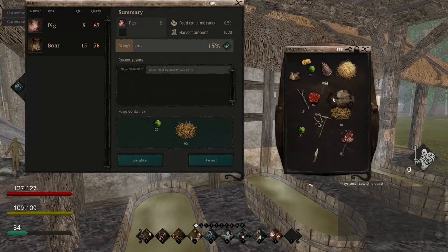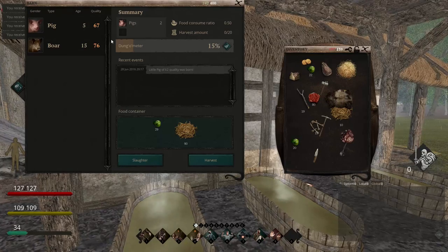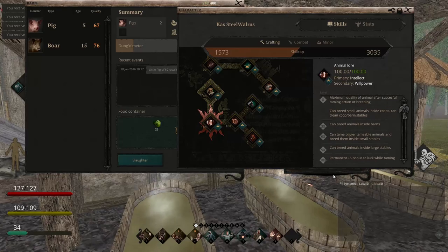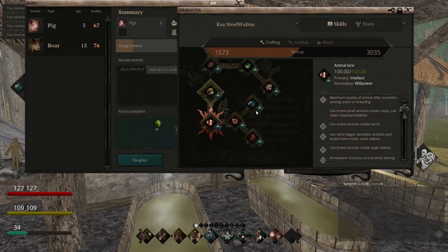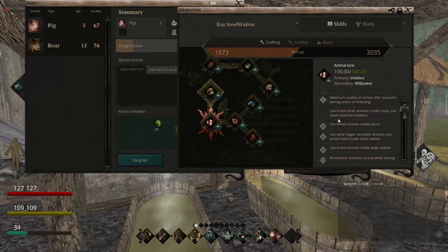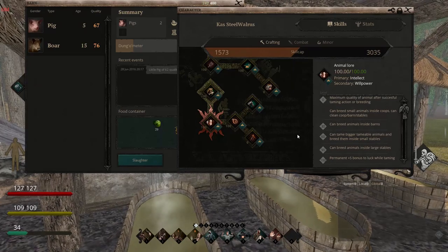We've hit the slaughter button, and you need your procuration or animal lore skill up pretty well to handle this. Press L and you'll see when you go down to animal lore what you actually need to do different things. Barn animals like pigs and whatnot — that's level 30. Cattle and horses specifically you can do at level 60, and then you need 90 for large stables. Large stables are for war horses.